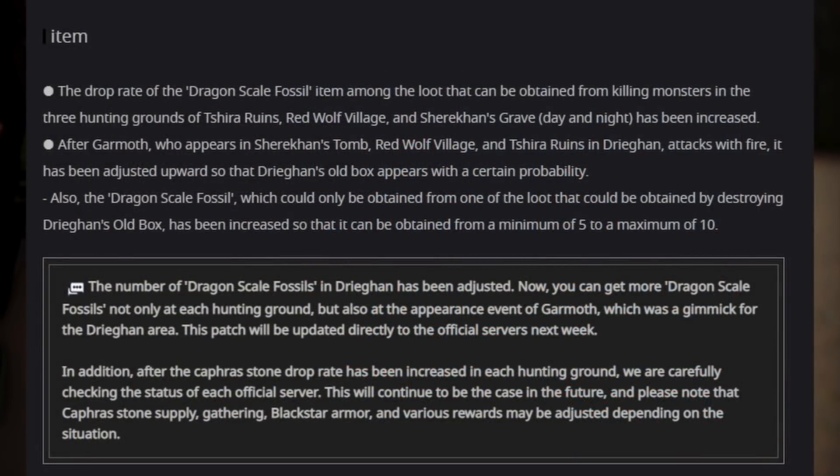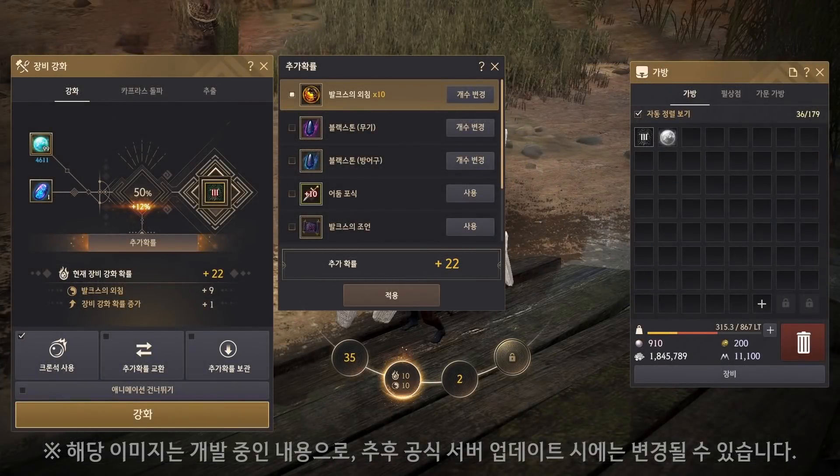Dragonscale Fossil drop rate has increased across the board in all Drugan spots, and NPCs with whom you can exchange that item for failstacks have been added in all major cities. In Korea they received a notice that they will be getting a revamped failstacking system that allows you to convert Blackstones into failstacks — now you can do it straight by giving enough Blackstones to get the failstack you want. Hopefully we will get this next week and we can test it out.